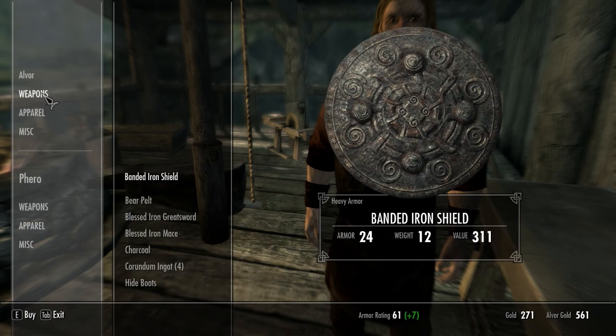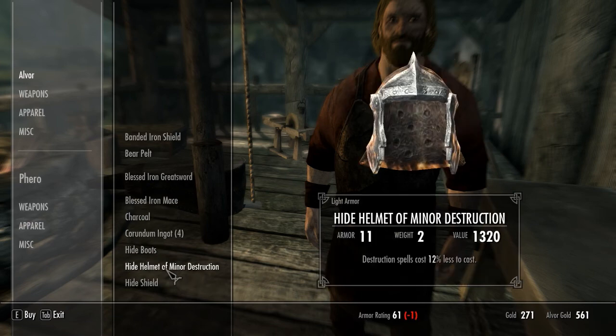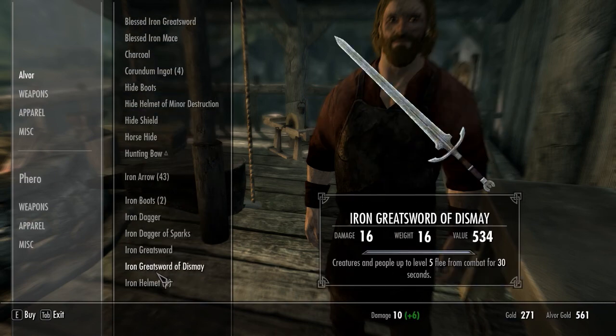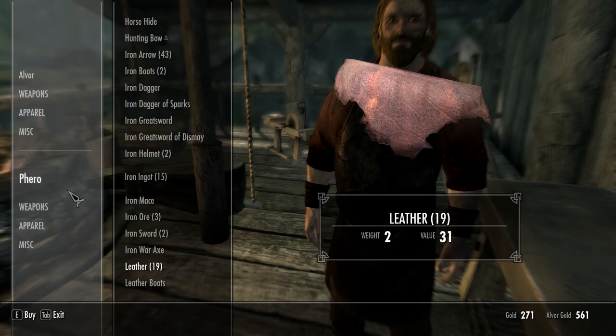Abandoned iron shield — 311. Way too expensive. Corundum. Minor destruction, it's like a battle mage. That's cool. Horse hide, hunting bow. I don't really need anything too strong for now.